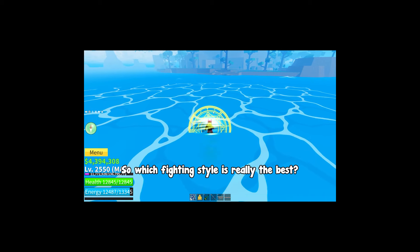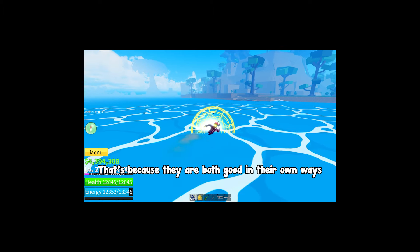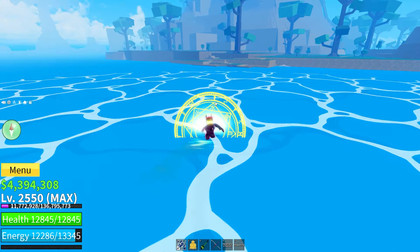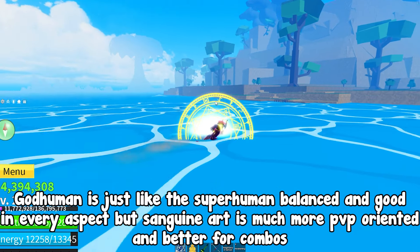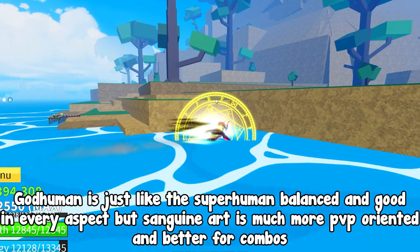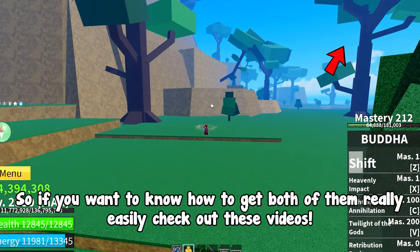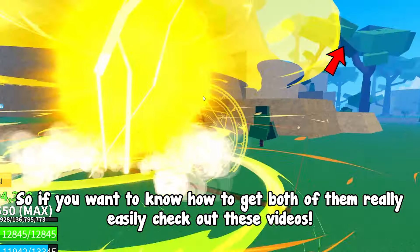So which fighting style is really the best? Comparing God Human and Sanguine Art is a bit useless because they are both good in their own ways. God Human is just like Superhuman — balanced and good in every aspect — but Sanguine Art is much more PvP-oriented and better for combos. So you can choose yourself which one you need more. Check out these videos to learn how to get both of them easily.